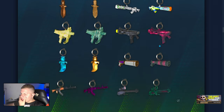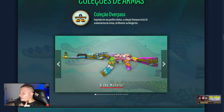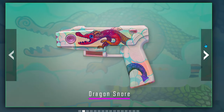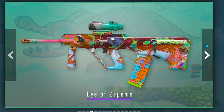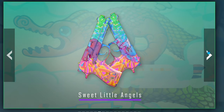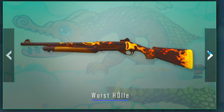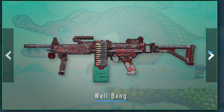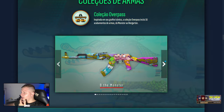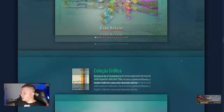Coleção das armas — tivemos uma nova coleção, tá? Coleção da Overpass. Acho que duas coleções. A Zeus aí — vou passar para vocês. Que coisa louca, mano! Muito linda todas essas skins. M4 muito bonita. Essa é mais ou menos. Feia, feia. Essa cara é muito colorida, mas muito bonita também.